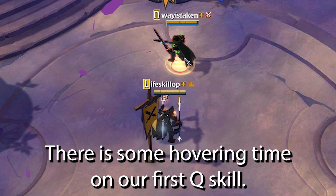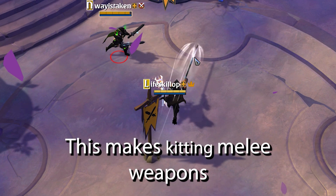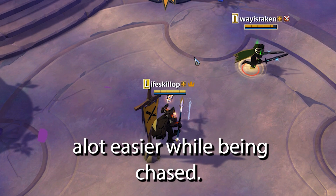There is some hovering time on our first Q skill. This makes kiting melee weapons a lot easier while being chased.